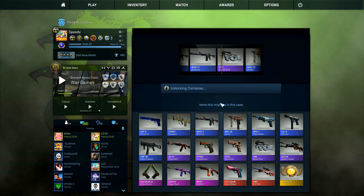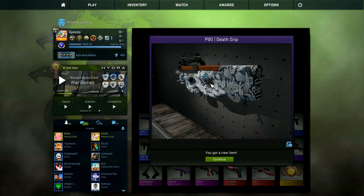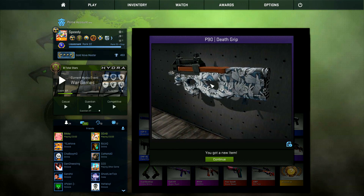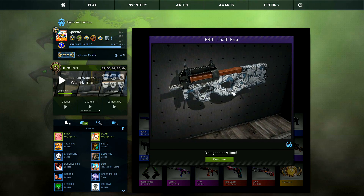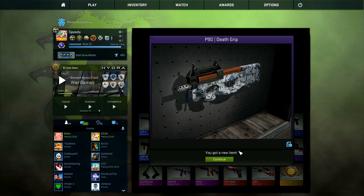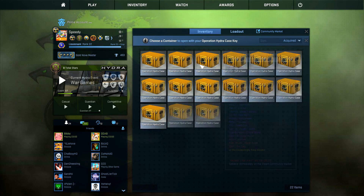Another purple — a Death Grip. Let's see what this one looks like. Oh, that's actually kind of cool. In a weird way, that's kind of neat. I'm not too salty about that one. That's a pretty cool skin. Wish it was a little bit more colorful, but it is Death Grip, so the color's not always going to be there.